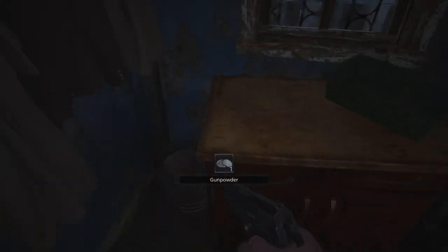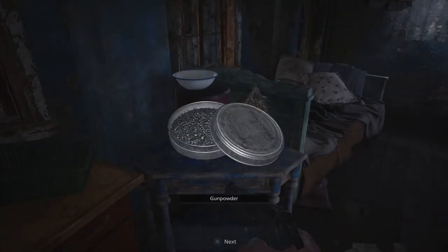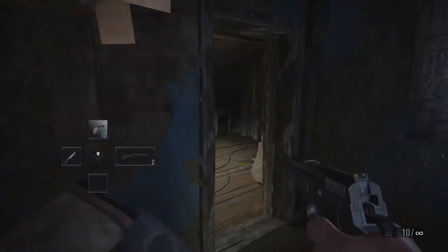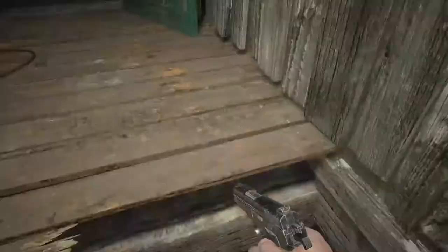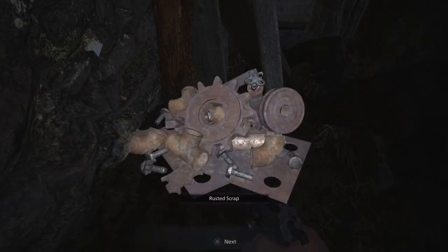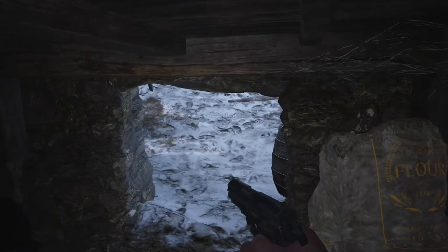Coming inside this house we're going to have a green herb on the floor to our right. We'll have a set of handgun ammo and a gunpowder, as well as the M18-97 shotgun on the table. In the adjacent room we'll have gunpowder on a barrel and a stack of handgun ammo on this table. Once you drop down by the ladder you'll find some rusted scrap directly in front of you, and another rusted scrap right around the corner before the exit of the house.